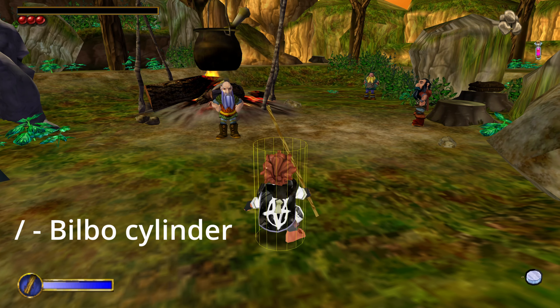When we press 8 it will add us some more stones. With 9 you can get some additional health. You can also see Bilbo's stats at the top, as well as position and state info — that information can be useful sometimes. The Ctrl key combined with the same keys will disable these features.